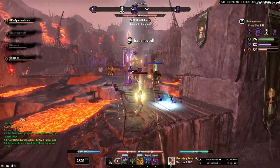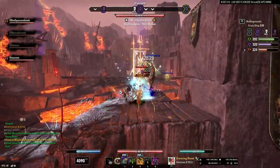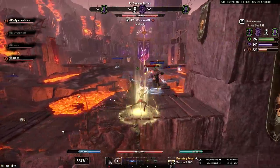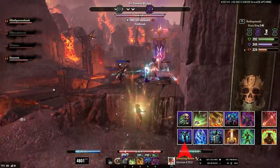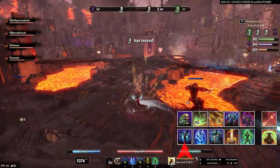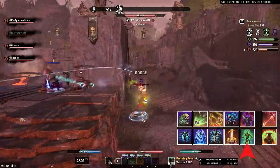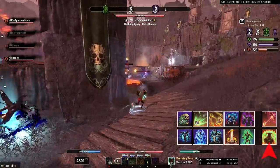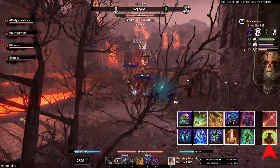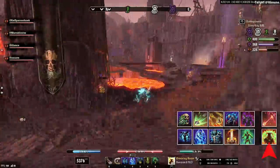For the defensive strategy, the most important thing is to be team-minded and prioritize support. If you support your teammates, they're going to be alive to support you in return, and everybody will be more successful that way. Keep your Spirit Guardian active at all times — that's going to be doing most of the healing. Use Resistant Flesh when you need an instant burst heal for yourself or a teammate. Try to use Vigor preemptively, and try to save your Barrier Ultimate for team emergencies, like if you need to bail everyone out of an ult dump. If you just need to use it for yourself, that's fine, but try to save it for your teammates if you can.